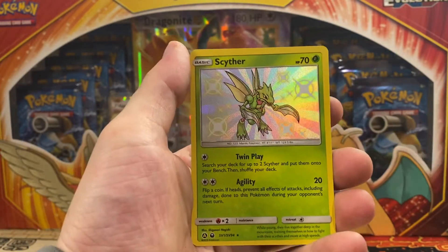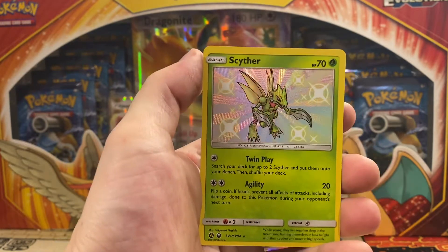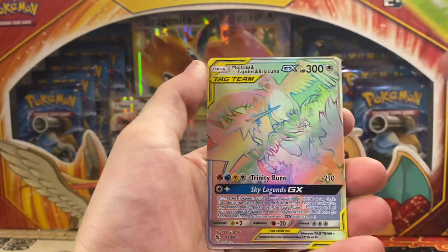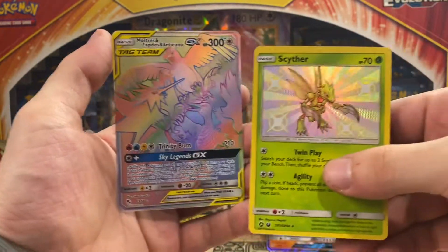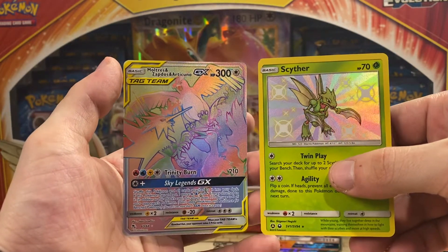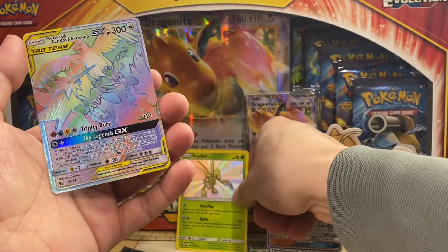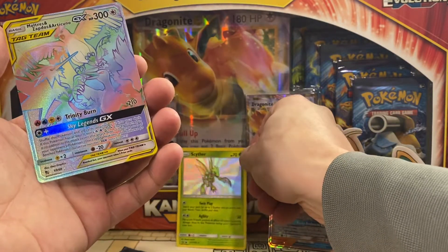Shiny Scyther! That's a pretty solid hit there. Look at that awful centering, but that's okay. Look at that — a double hit! Rainbow Rare Birds and a Scyther Shiny Vault. Definitely a good pack there.